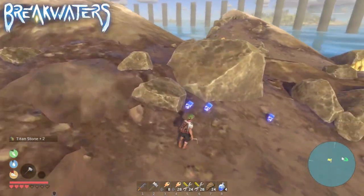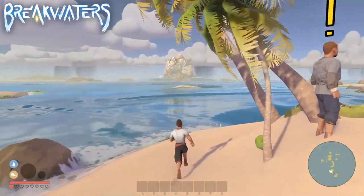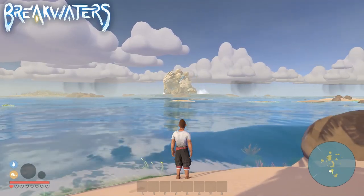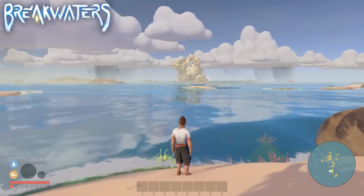The Titan Stones can be picked up from the titan's body. I already showed every one of these steps in my Breakwaters walkthrough on the channel, so if you want to see it for yourself go ahead and watch that — I will link it in the cards on the top right.